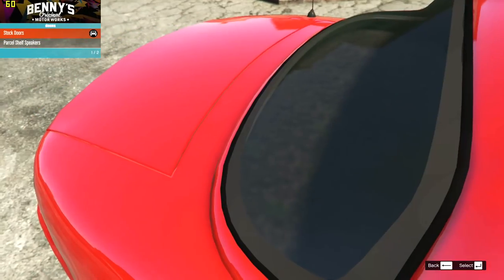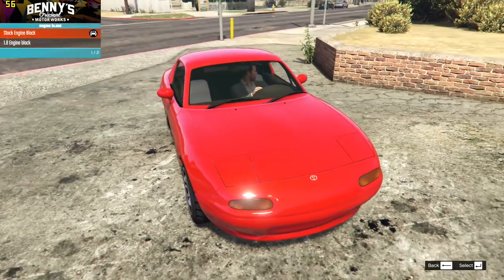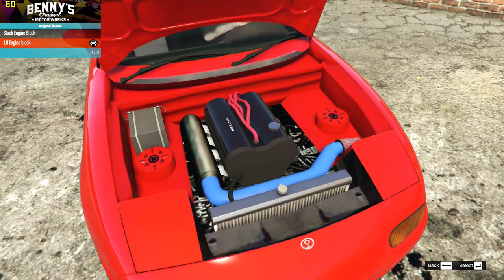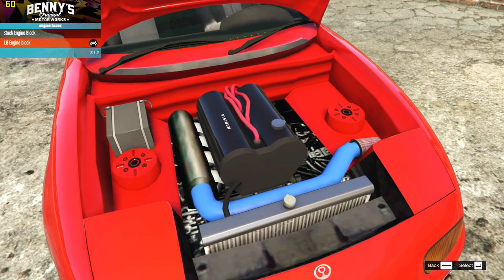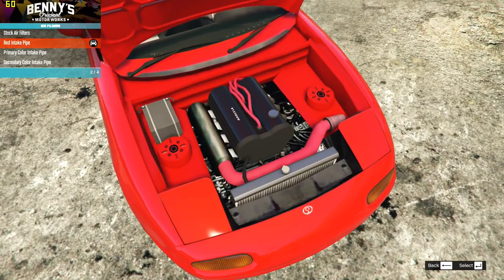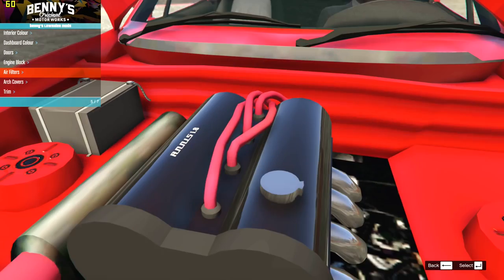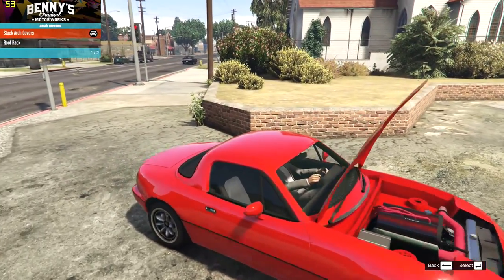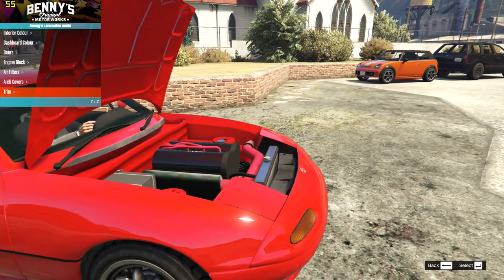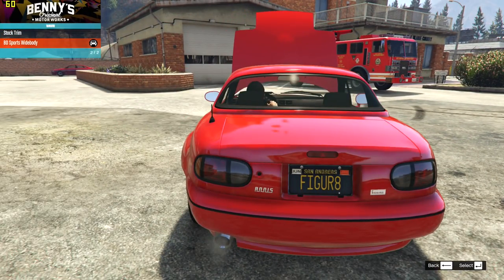We've got the parcel shelf speakers that will be on the back here - and that also actually makes the texture a little bit nicer as well, so I think we're going to keep that in. Then on the engine block, we can go from this 1.6 to the 1.8, which basically just looks exactly the same but in red and it says 1.8 on the badge. Then on the filters, which is actually the intake pipe color, we have the red intake pipe. We have the primary color option and secondary color option. Then on the arch covers - which is actually the roof - we have the option of a roof rack. And then we have the BD Sports wide body kit that makes a really bulbous looking wide body kit all the way around.